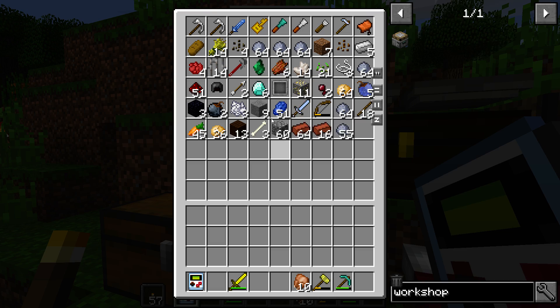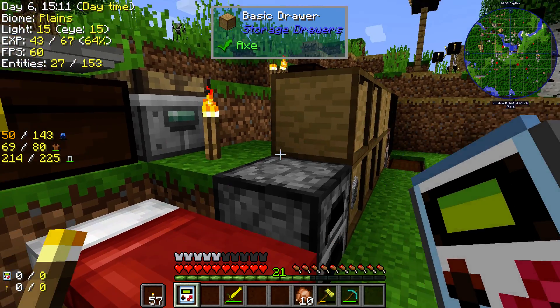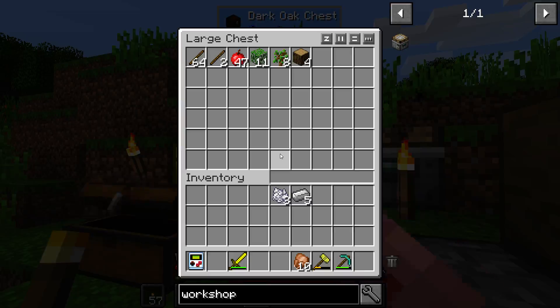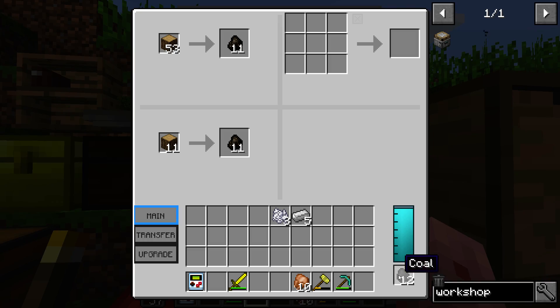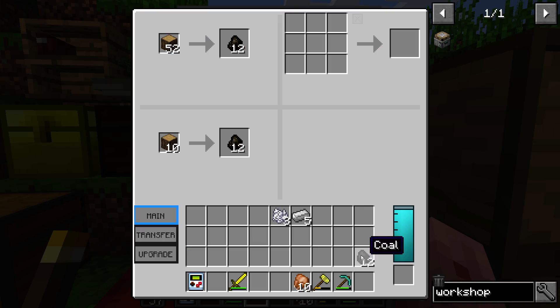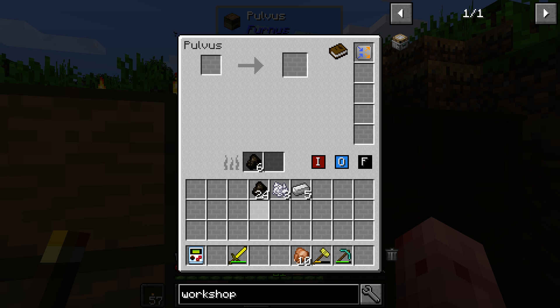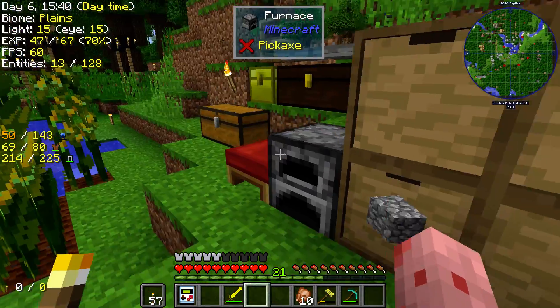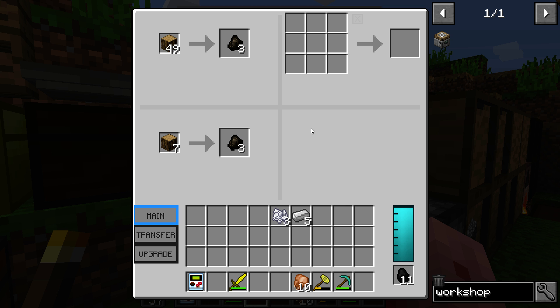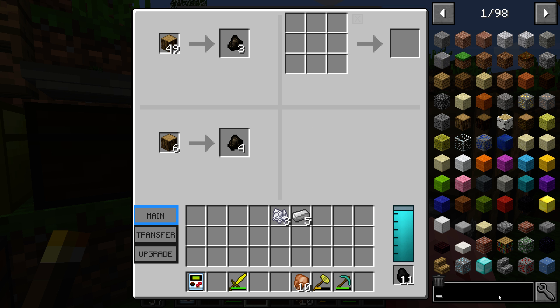Watering can — I need some iron and some bone meal. I never put the coal in there, did I? Where'd I put it? Oh, that's right — I put it in there. I'll put some in both — why not? Now that'll smelt up and make some more iron. Forgot where my crafting table was for a second — then I remembered I don't have one.